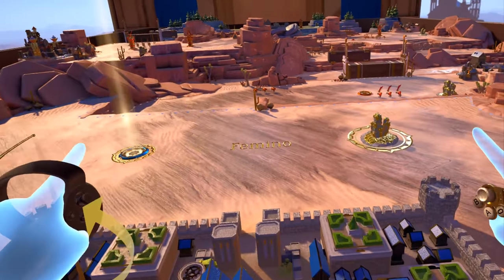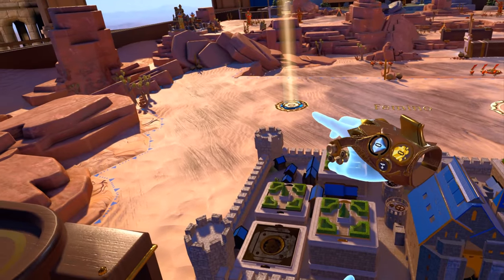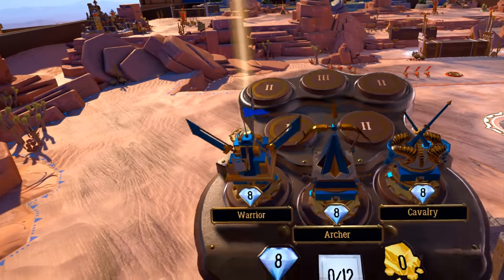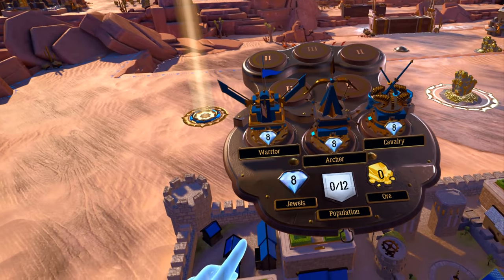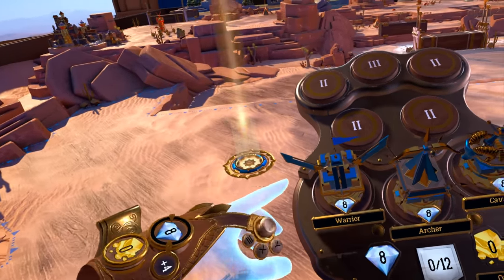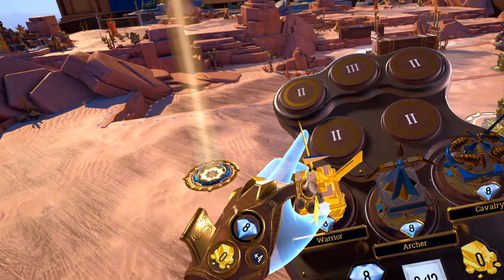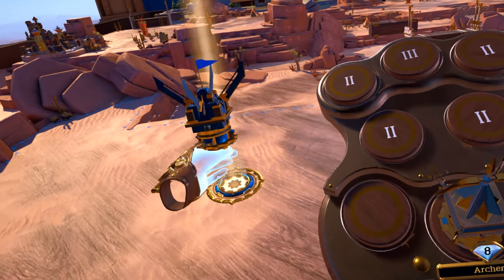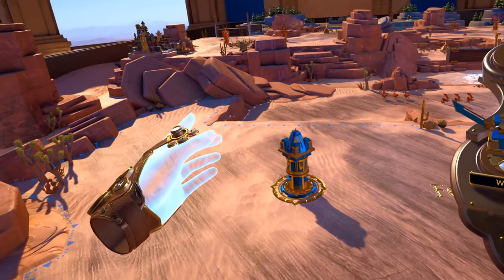Now move back to our castle so we can build our first tower. I can do both together — cool! Towers are placed in open round sockets, like the one in front of our castle. Turn your wrist palm up until the pallet appears, then with your other hand, grab a tower with your trigger and put it in the round socket. Wrong button — there we go, now I've got it. Now we have a tower.